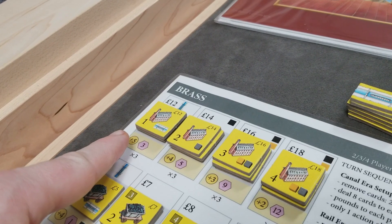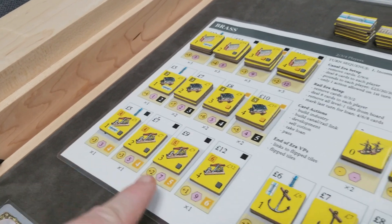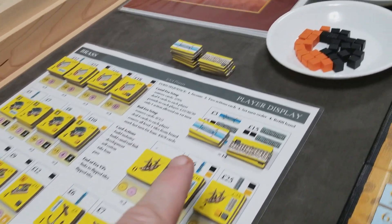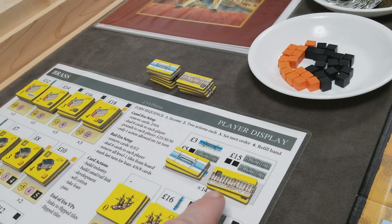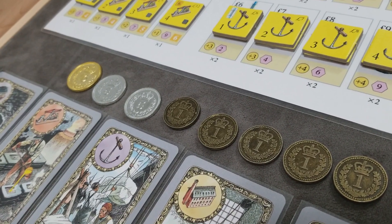Each player gets their own set of industry tiles stacked in order with the lowest tech level that must be used first. Cotton mills range from tech levels one through four, along with coal, iron, shipyards, ports, and links. Canals are used in the first half of the game, and rail links are used in the second half. In a three- or four-player game, all players start with 30 pounds.